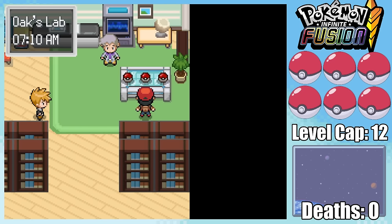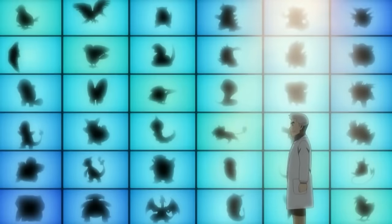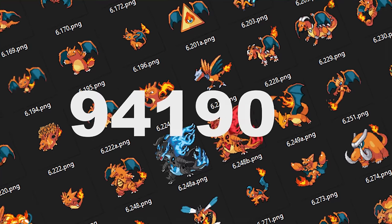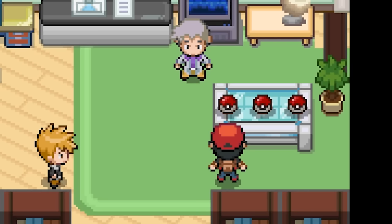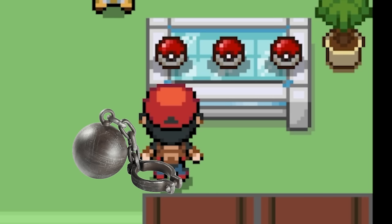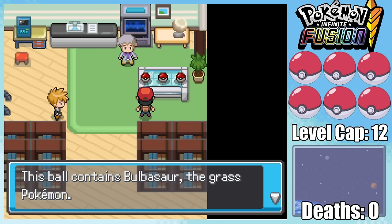Lucky for me, every Pokemon game starts with getting a free starter. The only catch being that Professor Oak wants me to complete the Pokedex, which in this game has over 176,400 Pokemon — basically a lifetime of service, but I get a free Pokemon. And if any of my free Pokemon faint, they'll have to be boxed forever.